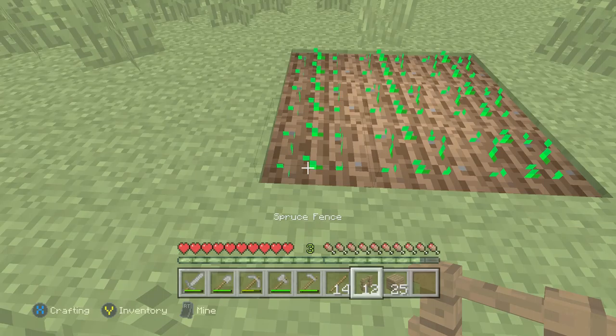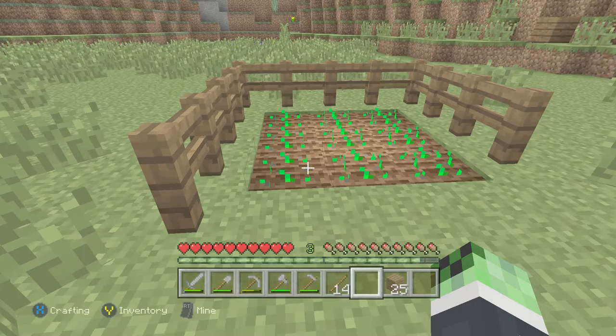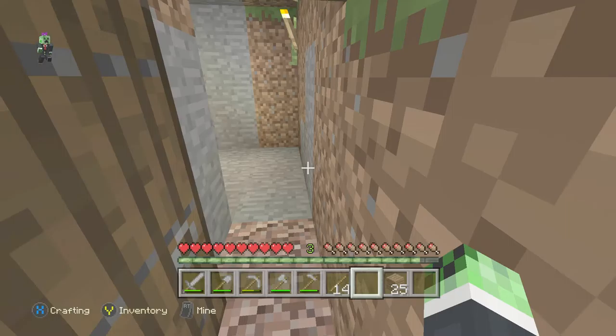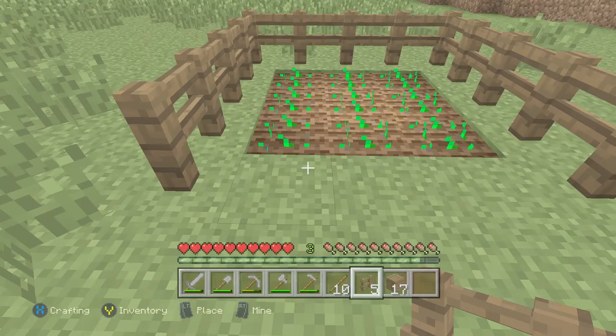I'm going to plant it up there — there we go, so that's where my crops are going to be. I'm just going to build a fence around this. It's going to take a lot more than twelve fence pieces, probably. Yeah, I'm going to need four more fences — I've got plenty of materials to make them.